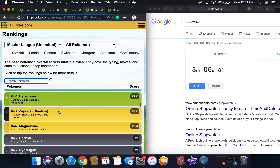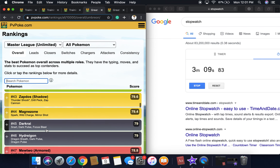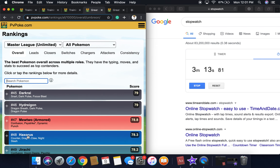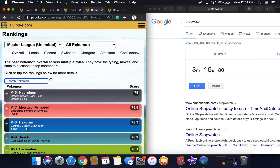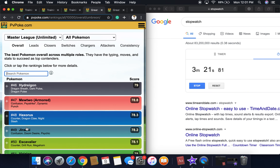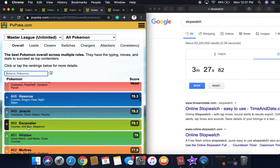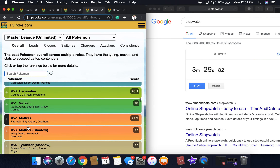There's Heracross, Shadow Zapdos, Magnezone, Darkrai, Hydreigon. I really want to get one of those new Axew armor. I have an Axew which is way different, but I don't have any candy — even though I got 32 candy from hatching it from a 10k egg. Then Jirachi, Escavalier, Virizion, Moltres, Shadow Moltres.